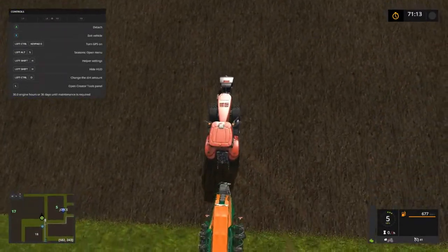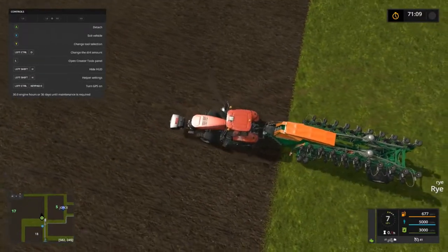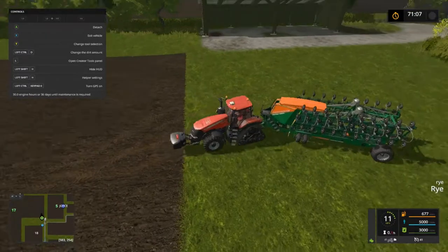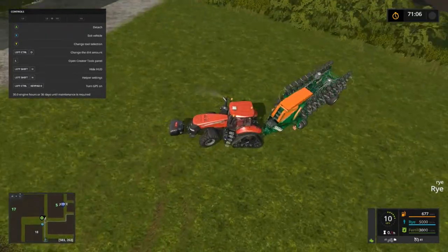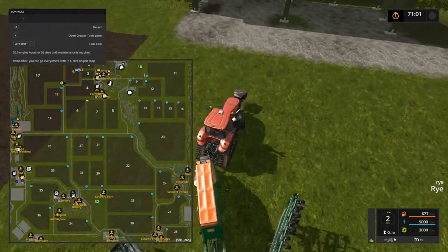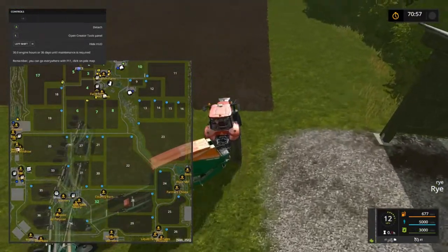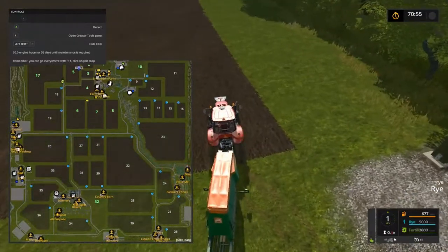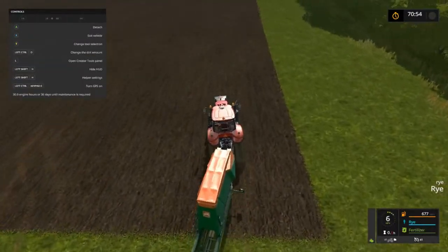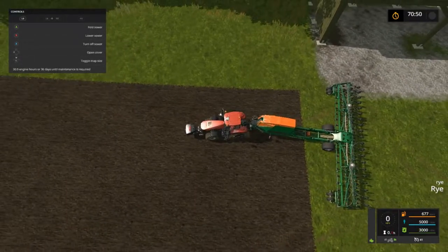What would really be nice if we could choose — rye. We won't plant rye. Let's see, I need to go probably up and down this way. All right, turn on — so we can't choose.